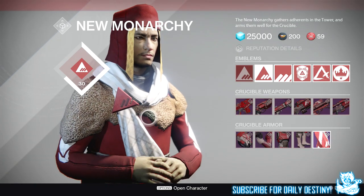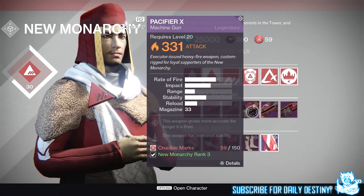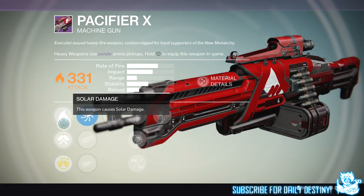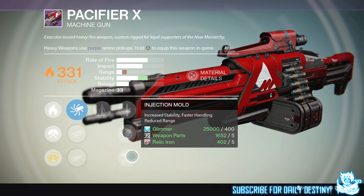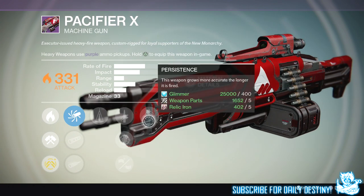The next weapon is the heavy machine gun called the Pacifier X — this looks a beast, by the way. We've got Accurized Ballistics, Smooth Ballistics, and Fluted Barrel. We then have Counterbalance: this weapon has increased stability. We then have Quick Draw, Snapshot, and Injection Mold — increased stability, faster handling, reduced range. This weapon has 33 bullets in its magazine, quite a high impact, and a decent rate of fire too. I'd probably still re-roll it to get Field Scout or something. We then have Persistence: this weapon grows more accurate the longer it's fired. Not a bad roll of mods, but I'd probably reforge it anyway.